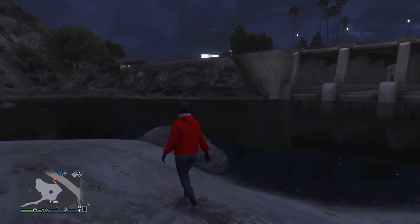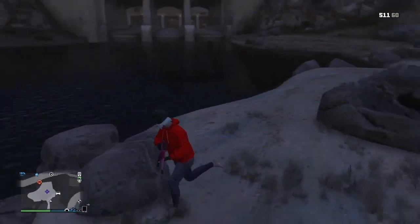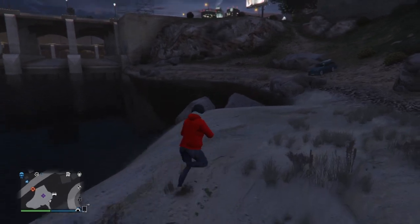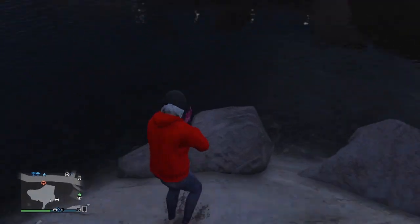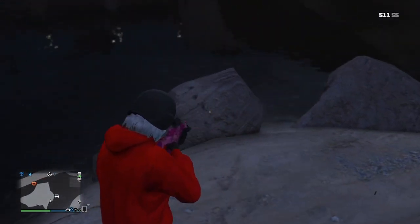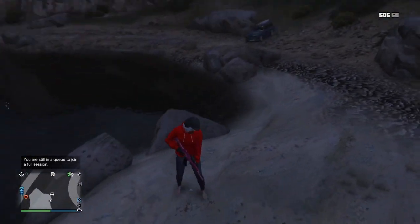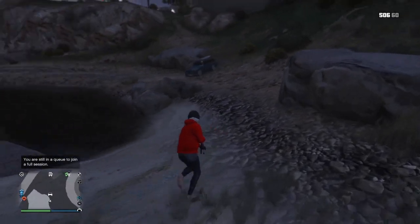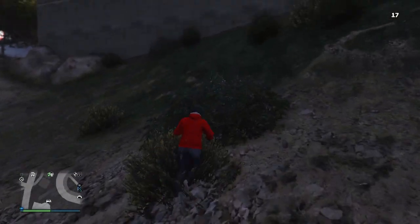Run inside the puddle of water, and as soon as you spawn your character inside the water, swim up to the top. Then make your way over to this rock right here. Once you get to this rock, just spam square to climb over it, and once you climb over it, it should bring you outside from underneath the map. Then you will be able to run around and do whatever you want in god mode.